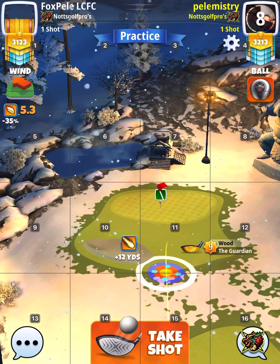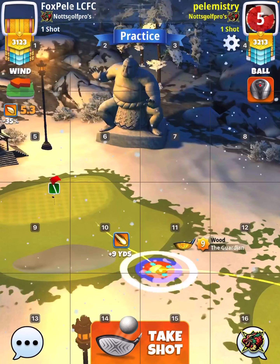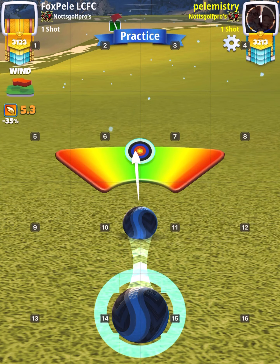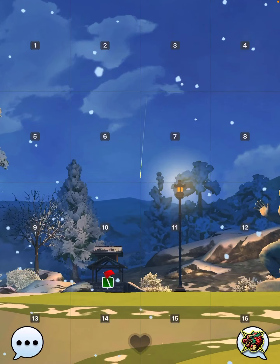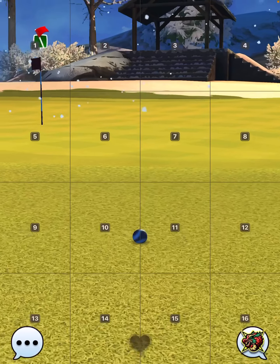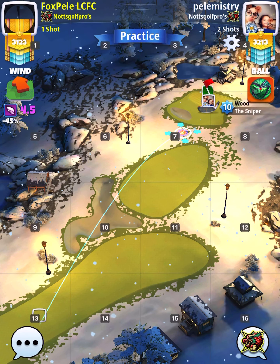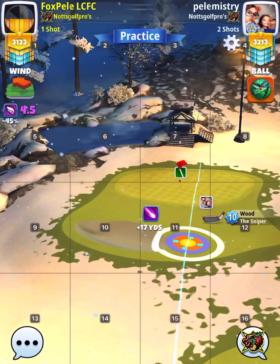On the drive, six topspin probably would have got you in the sniper distance as well. But there's a very good chance that you'd end up in the rough on the right on the drive. So that's why the five and a half topspin — just basically play for the eagle. Whereas with a power four ball, it gives you that extra distance where you're not using a guardian, just a sniper, and I'm in range.